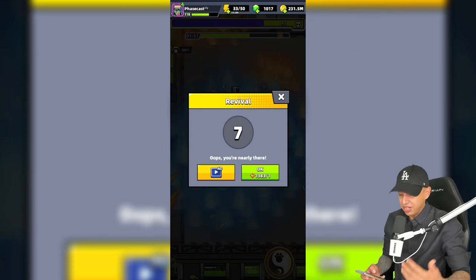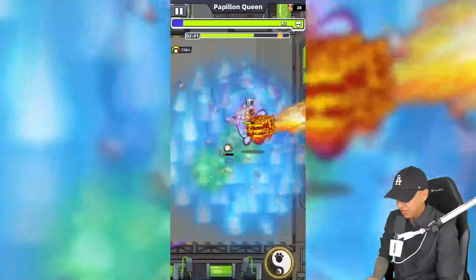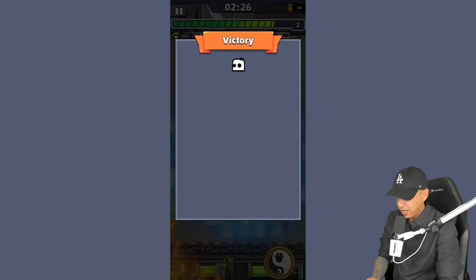Once you die a third time, you can actually use a revival token. Now we should be able to defeat this boss pretty quickly. And just like that, we defeated the boss — that's how you can help your clan rank higher in Expedition ranking.